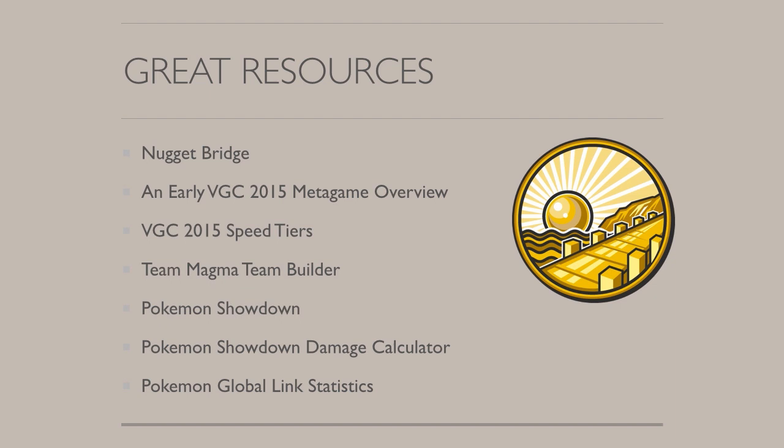Before we get into it, here are some really great resources I personally use when building my team. Nugget Bridge and its forums is by far the best resource for general VGC information — if you don't have an account there, you should definitely sign up because all the top VGC players are on that site. An early VGC 2015 metagame overview article by Scott Glaza, one of the commentators of the National and World Championships, is a really good article giving an in-depth overview on basically the top 50 Pokemon in the format, with all the common items, natures, movesets, etc.